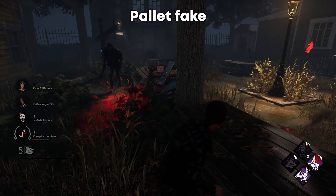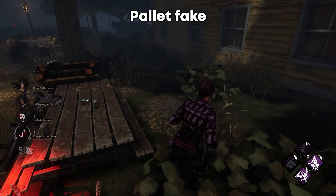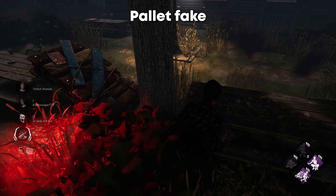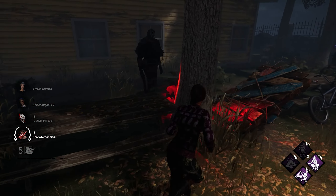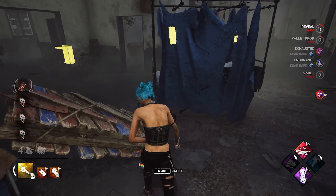Pallet fakes are really good when you think that vaulting the pallet will get you hit. The best case scenario is that you run into the pallet slightly, making the killer think you're going to vault. A lot of the time, if the killer thinks you're going to vault they'll swing or double back — when they double back, you just gain more distance.